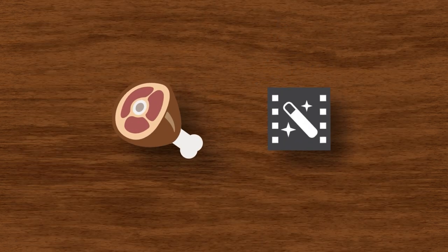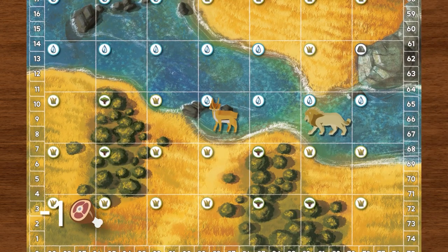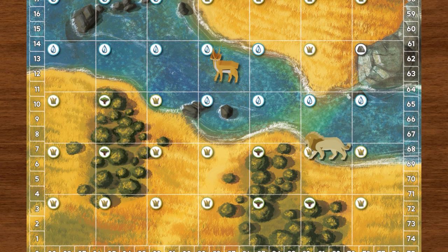To assist in completing scene cards, there are two types of resources available for use: food tokens and VFX tokens. Food tokens allow you to move an animal of your choice already on the map one space — vertically or horizontally, but not diagonally. If you use three food tokens during a turn, you can, for example, move the lion two spaces and the gazelle one space.